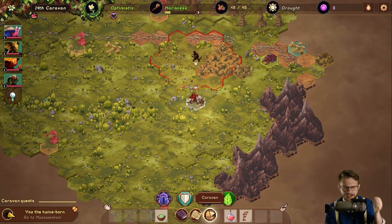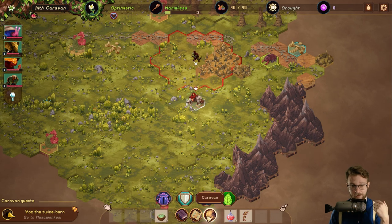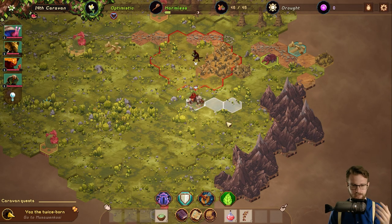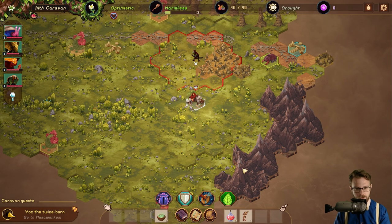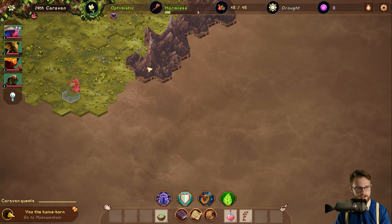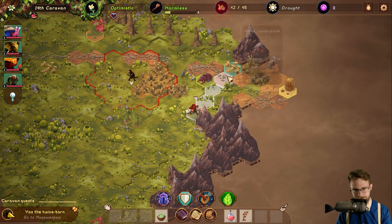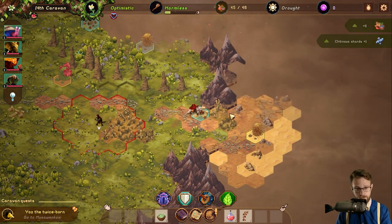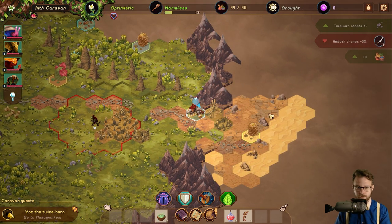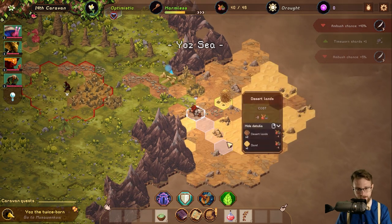I don't know that I'd necessarily put the party management icon as a backpack — maybe I'd change it to be more caravan-themed, like a saddle or camp icon. The backpack says 'inventory' to me, but we're getting reputation and caravan statistics, which is a little different than what I expected. We're trying to navigate around the mountain range to avoid the danger zone. I'm getting smarter about route planning.